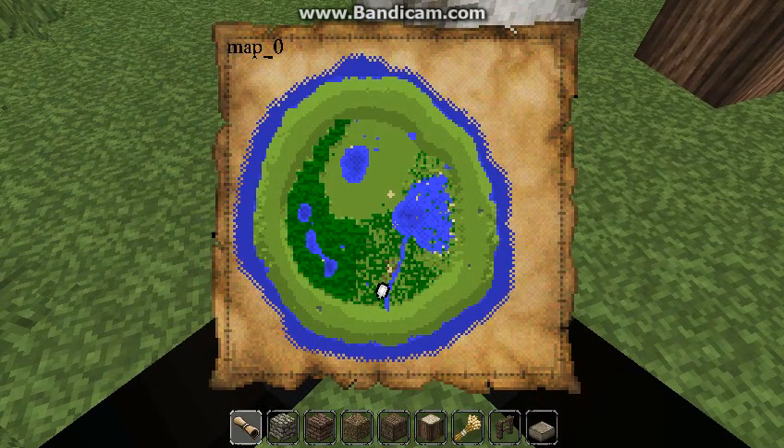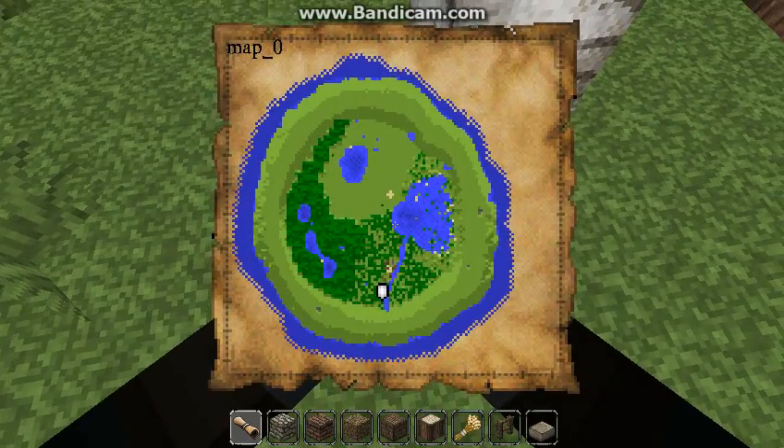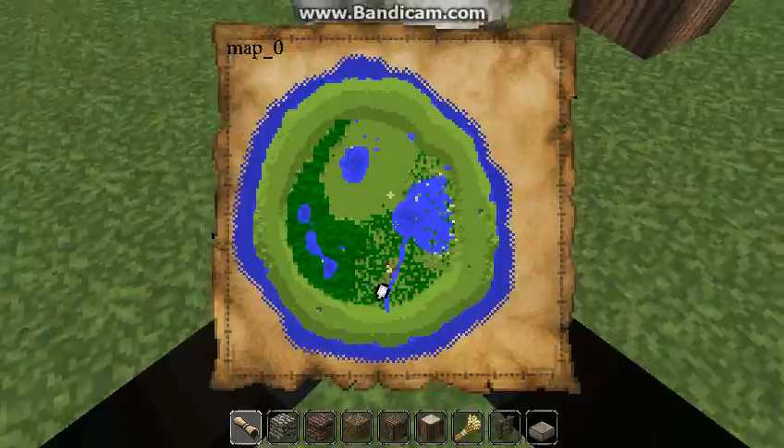I've been trying to keep this as RP as possible. The buildings I've been building, I've been trying to keep them to whatever resources are available — like if there's clay I can use brick, if I make a little mine I could use stone. And depending on where I am depends on the type of trees I use. There aren't any pine trees used in the little village behind me.